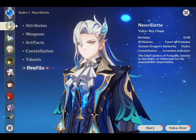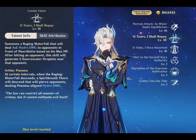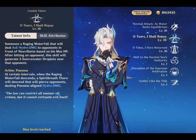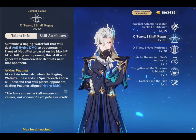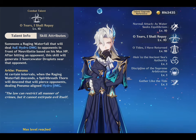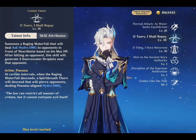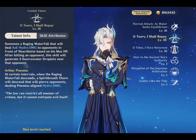Let's move on to his talents section. First, let's see about his elemental skill. Nivellite summons a raging waterfall that deals AOE hydro damage to opponents in front of him. After hitting an opponent, this skill generates 3 source water droplets near that opponent. Similar to the hydro traveler using hydro droplets for healing, in Nivellite's case they are absorbed and used as his charge attack, which gives a large amount of damage.